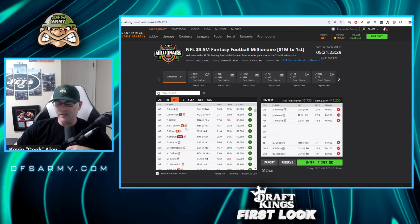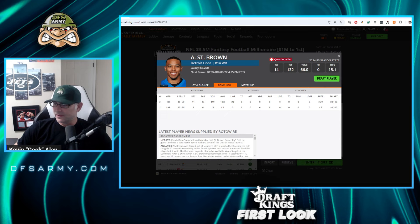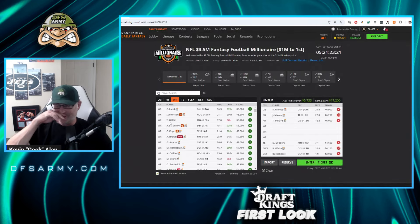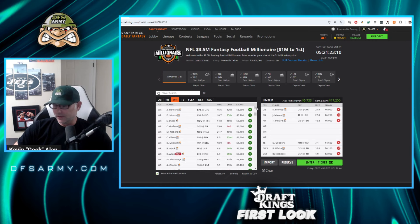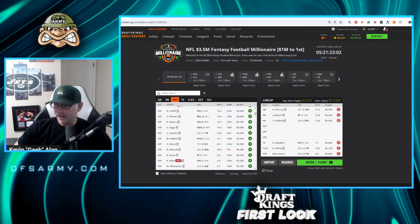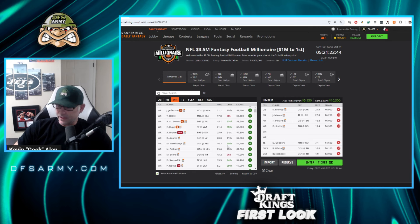Tyreek Hill coming off 19 targets last week — wow — but he's got a Q tag and we'll have to see what that's all about. Cooper Cup is probably not going to play again. AJ Brown might not play either — I'm assuming he won't for the purposes of this breakdown. DeVante Smith at $6,900 with no AJ Brown is very viable — I would be looking to plug him in. Nico Collins is a spectacular play; if we're building a Murray lineup, it also makes a lot of sense to consider Marvin Harrison Jr. Nico Collins seems to be the consistent WR1 for Houston, averaging 25 points per game so far this season.